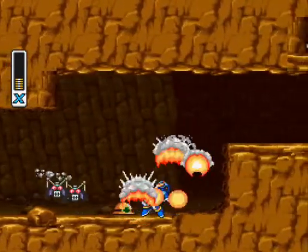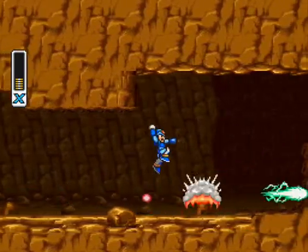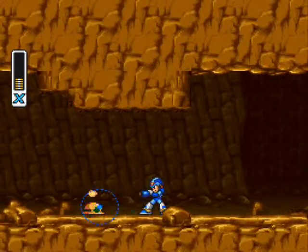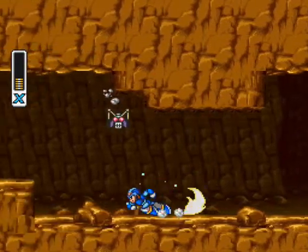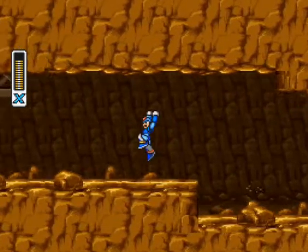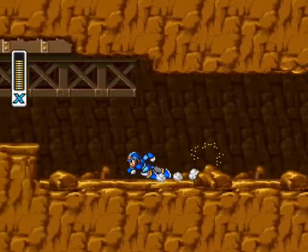As for these mini-bosses, they're not too bad to kill, especially if you get behind them. However, I can't really kill them quick enough to get a certain item when we face another one of those guys. They do have a weakness, but unfortunately it's not Shotgun Ice — you need to kill them pretty quickly, and Shotgun Ice just isn't gonna do that trick.